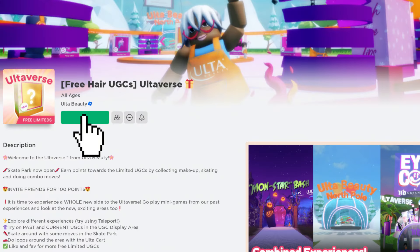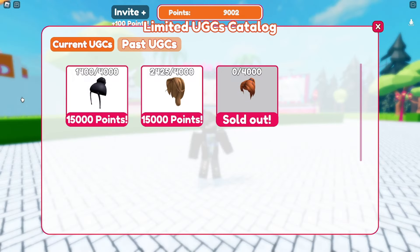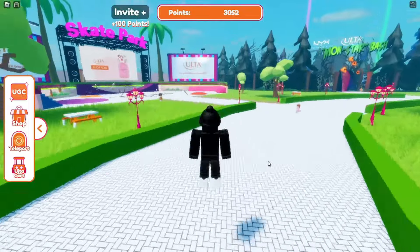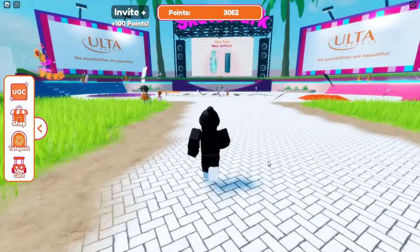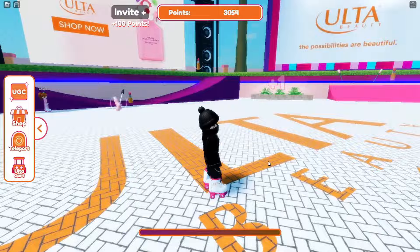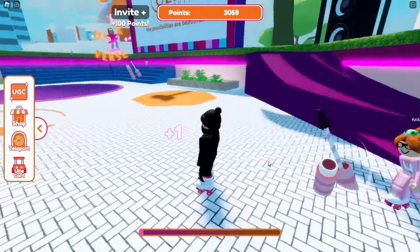Join the game called Ultiverse. Once you're in the game, head over and click on the UGC icon. To get the two hairstyles, you have to buy each one with 15,000 points. These points can be earned by playing mini-games. You can also head to the skate park, where you'll earn one point per second by being AFK — but it's not as fast as playing mini-games.